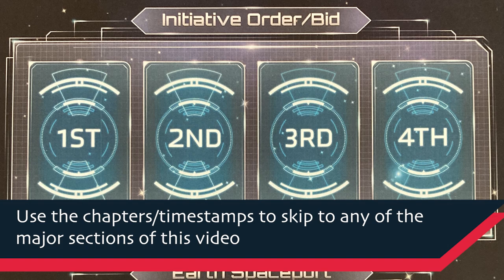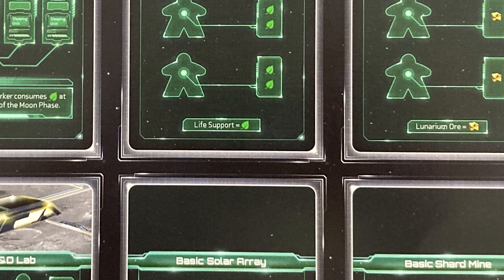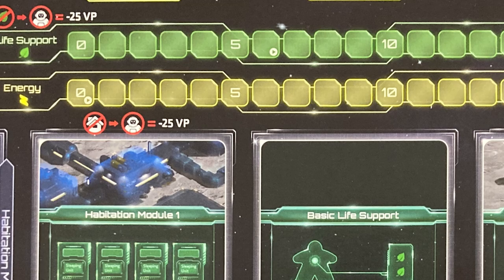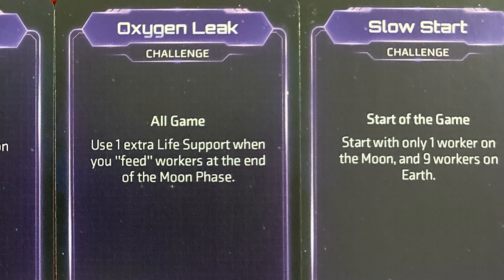Hey everybody, this is Mike with the One Stop Co-op Shop, and I'm back with another crowdfunding preview. Today we're looking at Lunar Rush from Dead Alive Games, and I have a few pretty big disclaimers for this one. The designer is a friend of mine that I've actually helped with development of several of his games. He's also the brother of Will the Hungry Gamer, who's also a friend of mine. So with those pretty obvious potential biases in mind, I'm just going to do a playthrough for this one, showing off a solo against two AI, but I'm not going to do my normal impressions at the end.